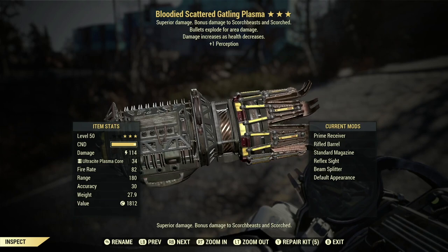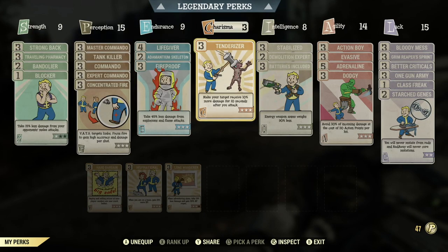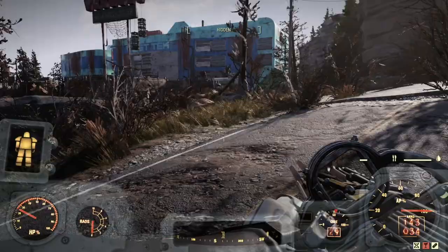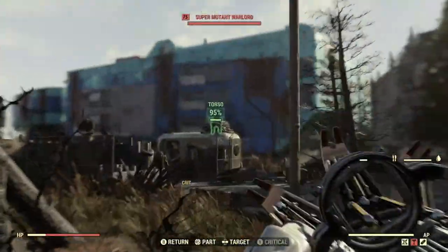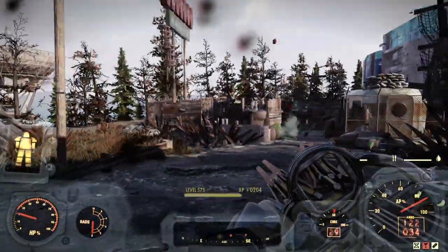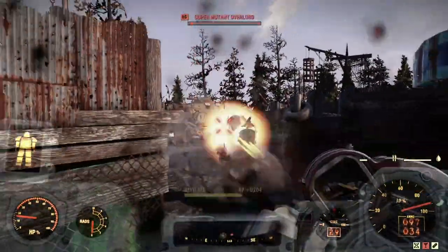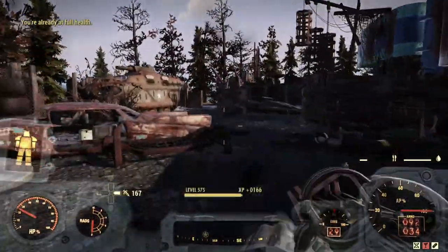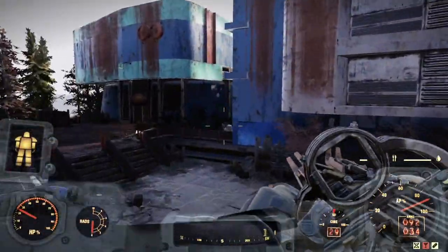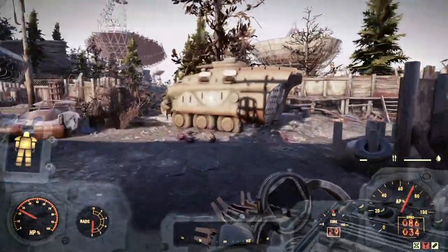Next legacy on the list is the bloodied explosive Gatling Plasma, with a third star of plus one perception. For this heavy gunner build I'm only running Stabilized at rank 3 and One Gun Army at rank 3 — no other heavy gunner perks. This is all just legacy damage and it's absolutely insane. You want to spray with this gun because each projectile causes explosive damage. I'd say this is probably the strongest of all the explosive Gatling Plasmas. If I was a heavy gunner build I'd definitely be maining it.